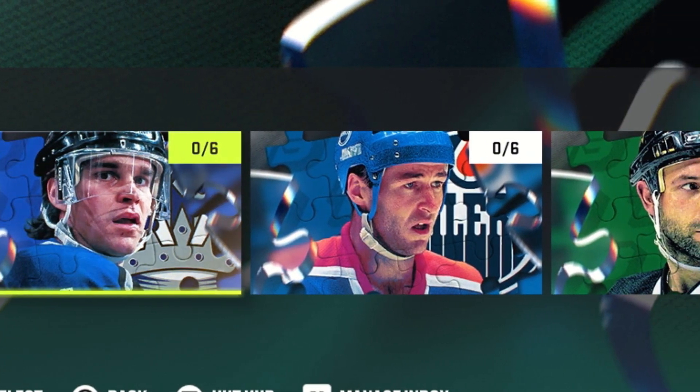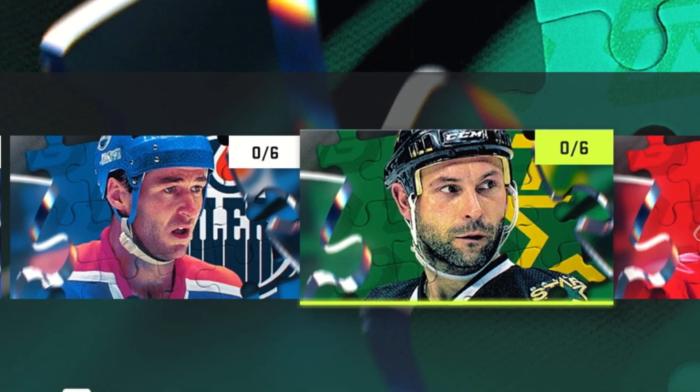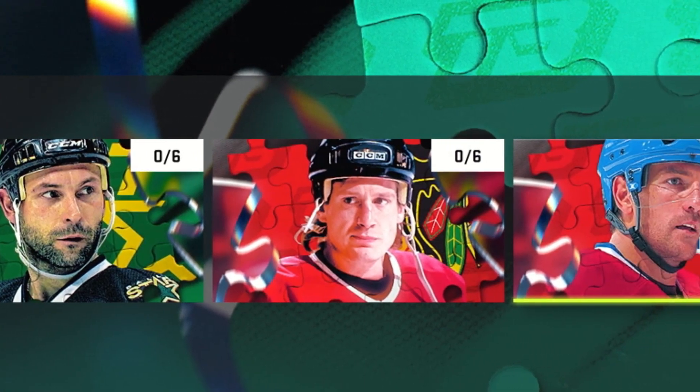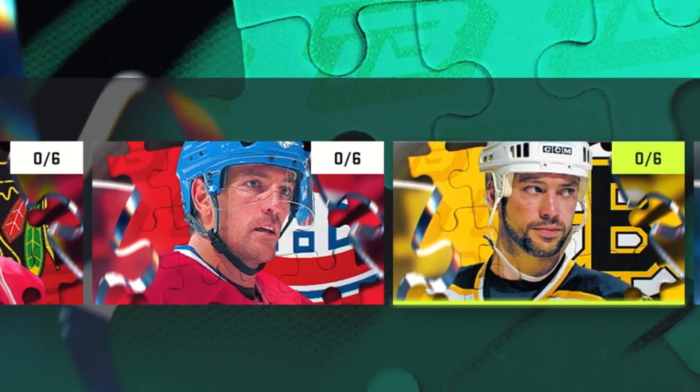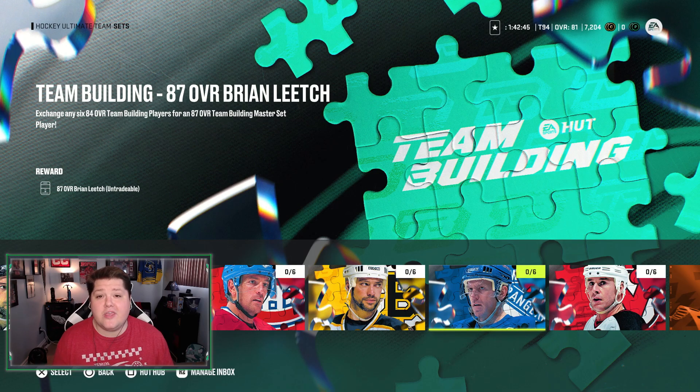The available 87 overall Team Builders are Luc Robitaille, Kevin Lowe, Sergei Zubov, Jeremy Roenick, Patrice Brisebois, Bill Guerin, Brian Leach, and Joe Nieuwendyk. Later in the year, EA will release more sets where you trade in the 87 overalls and you'll get different, probably 89 or 90 overall players, so if you continue doing these sets, you'll continue growing out your team that way.